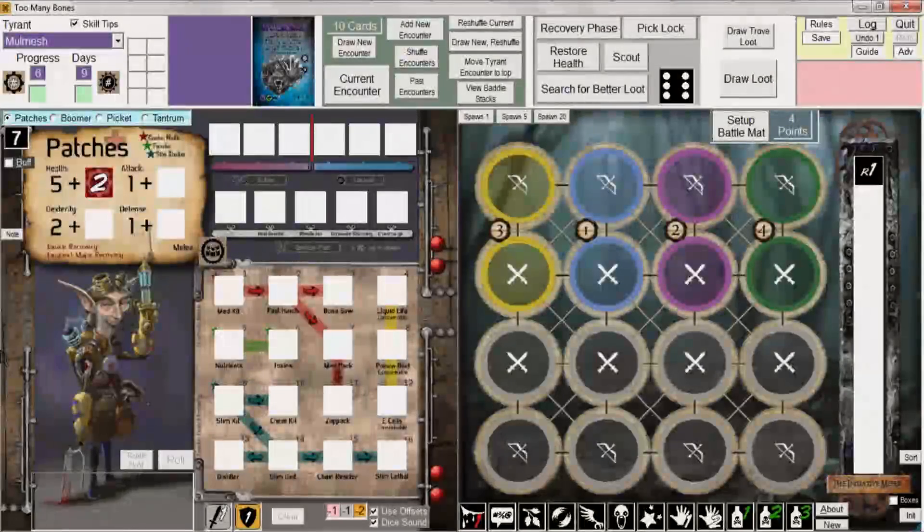Welcome back everybody to Chapter 4: Managing Skill Dice and Moving Dice Around the Play Area.